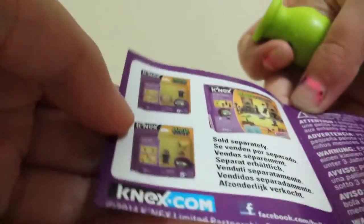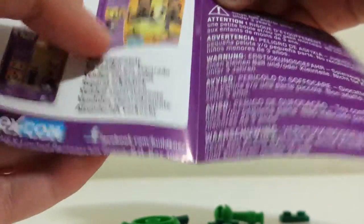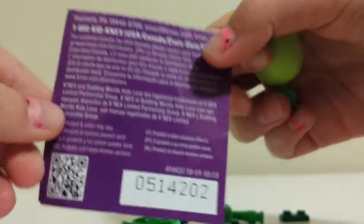It comes with this little book that has little sets. I actually saw that set right there, and here's a little key and number code. And here are the instructions — it shows you everyone you can get, all eight of them. They come with number codes so you don't get repeats.